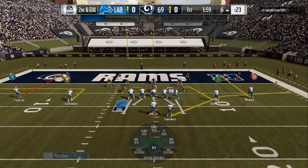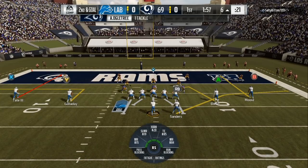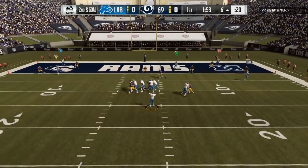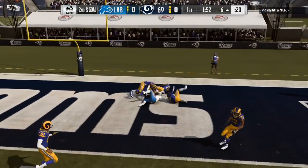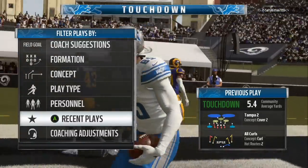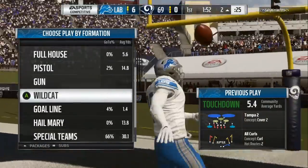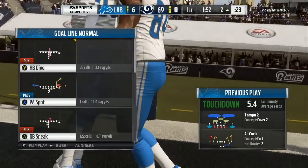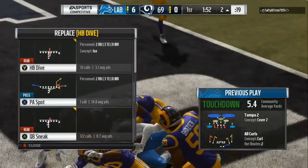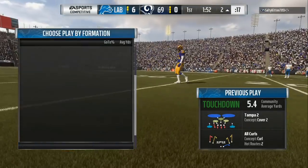Once you get closer to the red zone and they start playing this unrealistic defense — nobody in the NFL or in real life will play a 3-3-5 within 7 yards of the touchdown, but this is what some players do. So I will have curls on the field. It doesn't matter what offensive playbook, just have curls and let the user choose — does he want to go left or right? Wherever somebody is open, you just want to high-point pass it. You might drop it a couple times but most of the time he will come down with it.